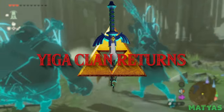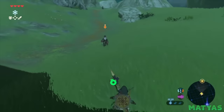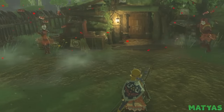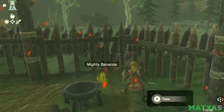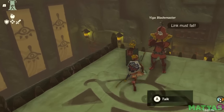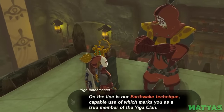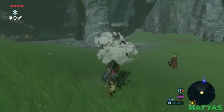Yiga Clan Returns. You may remember getting jumped by the Yiga Clan countless times in Breath of the Wild. Well, it seems like their grudge has carried over to Tears of the Kingdom. When exploring the depths, you'll find yourself having to fight off waves of the Yiga Clan, who seem to remember Link pretty well. If you go deep enough, you may even run into a familiar face and a big surprise. Without spoiling it, let's just say Link has a fight ahead of him. It's cool to see a beef carryover from Breath of the Wild that allows players to handle things once and for all with the Yiga Clan.